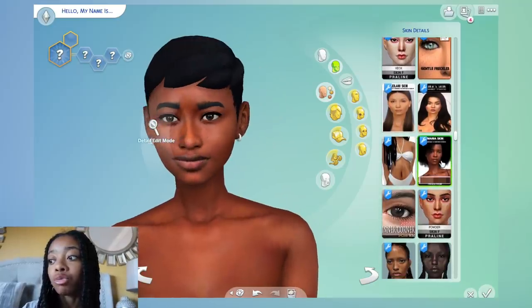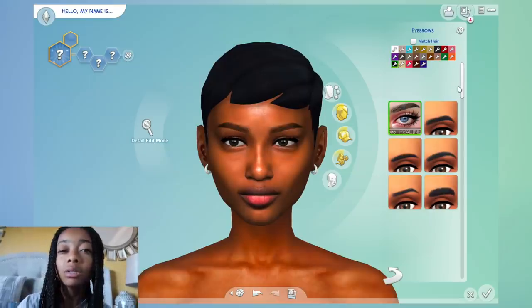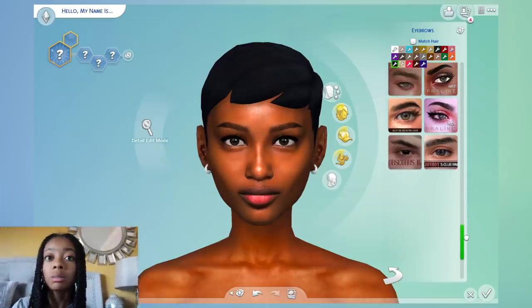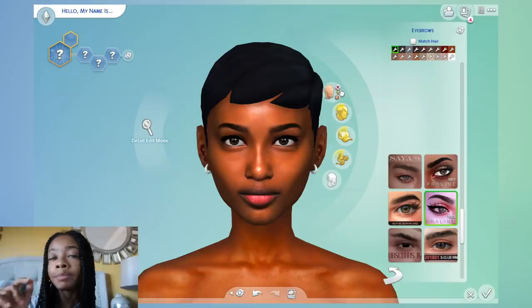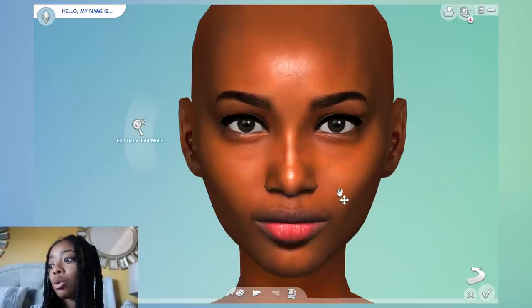Now I'm going to the eyebrows — I downloaded a lot of eyebrows. The places I get custom content from are: Tumblr, The Sims Resource, Sims Doms, Brandy Sims, Plastic Sims, and Ebonic Sims. Ebonic Sims is really good for Black sims you want to create. There's more in my DMs, but if you want me to do a separate video on that, let me know. I'm just picking the eyebrows and then going into detail.